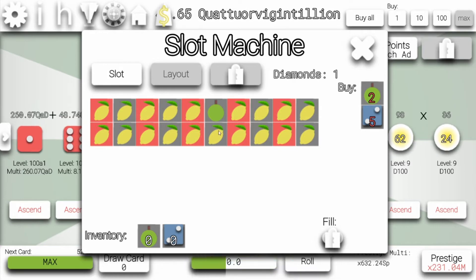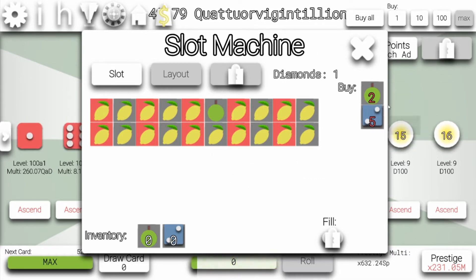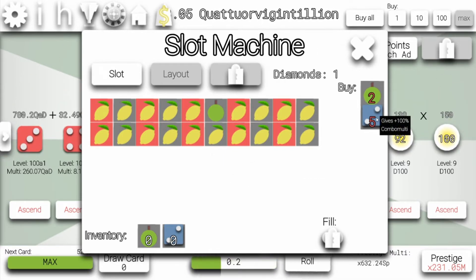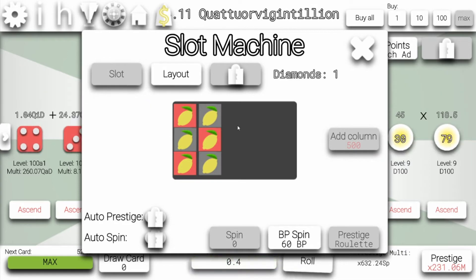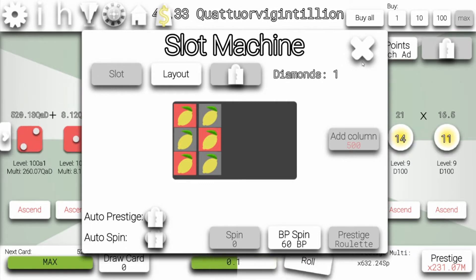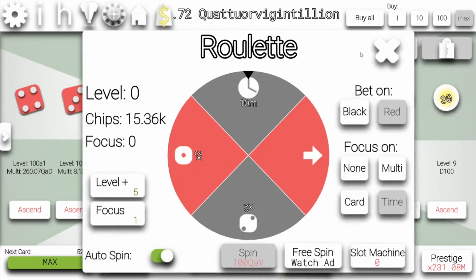But we don't have enough diamonds to buy another apple or dice. That gives plus 100% common multiplier — that's okay, but I think the diamonds are better. Basically I'm not going to focus on getting slot machine diamonds. I'm just going to focus on casinos for a while. And then when we have really huge amounts of casino points, then I'm going to focus on slot machines.